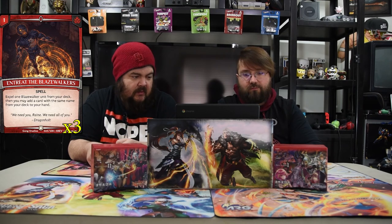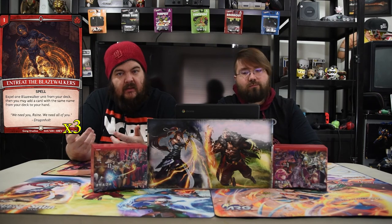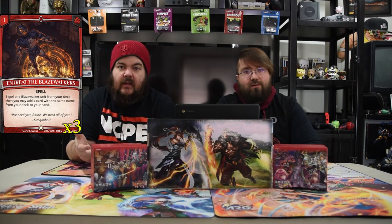Next is Intreat the Blaze Walkers — a one-drop spell. Expel one Blaze Walker unit from your deck, then add one card with the same name from your deck to your hand. So you expel one Blaze Walker and go get the same one — it's ridiculously strong. You're like, cool, expel Arc and kill your dude, then get an Arc to my hand. You just have double value off of one mana.